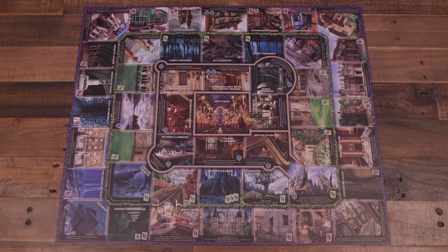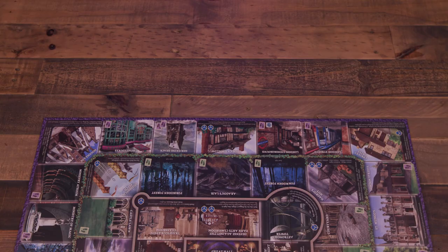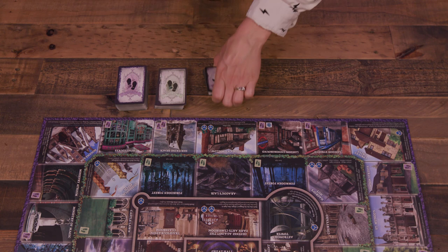Setup begins with the game board placed center. The board features a variety of locations from within the Wizarding World, all divided into three regions: the outer region, middle region, and inner region. Separate and shuffle the encounter decks by their region type on the back — outer or middle — and place both decks near the board.